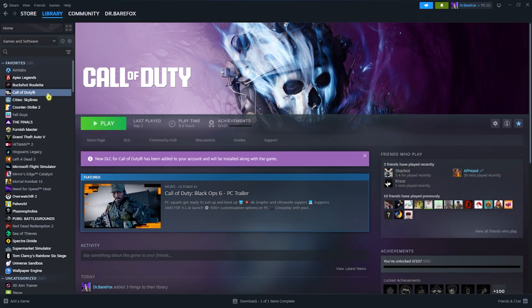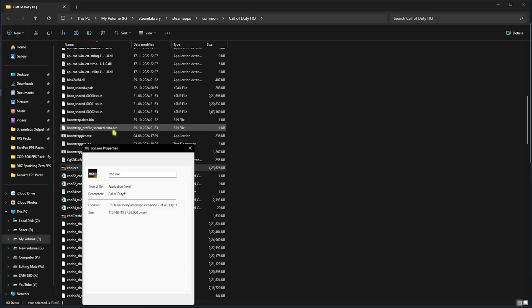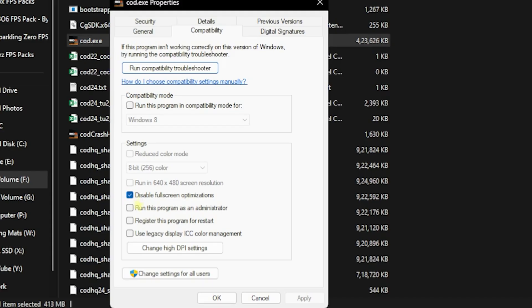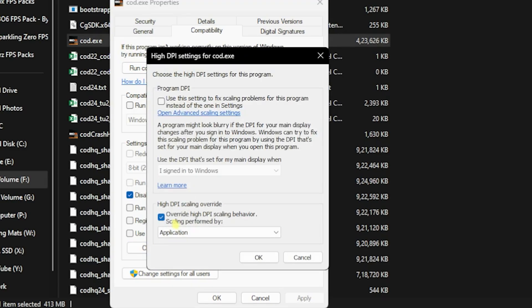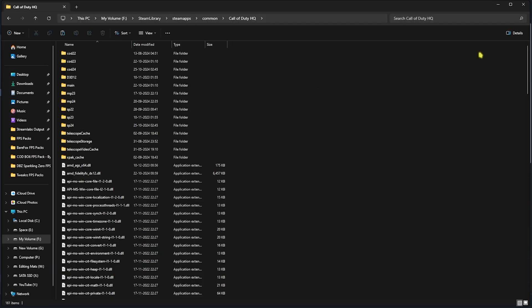Step number two is compatibility settings. Open up Steam, find your game, right-click, go to Manage, and click Browse Local Files. Find cod.exe, right-click it, go to Properties, then click on Compatibility. Click 'Disable full screen optimizations', then click 'Change high DPI settings', enable 'Override high DPI scaling behavior', click OK, and click OK again. Close the folder when done.